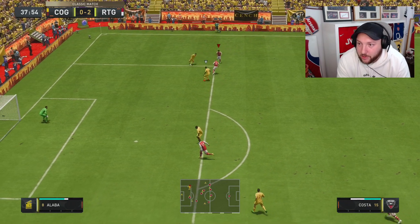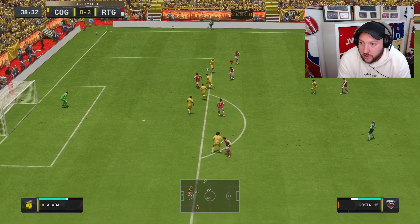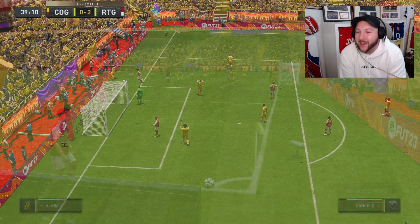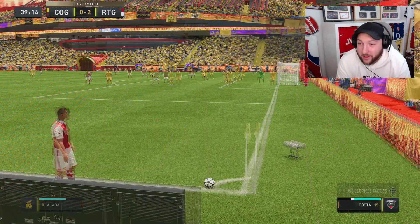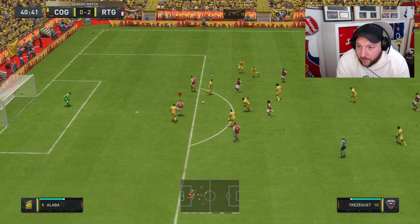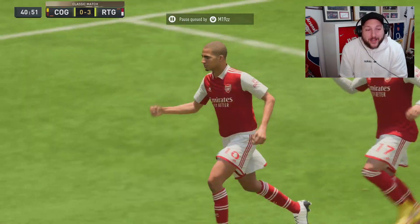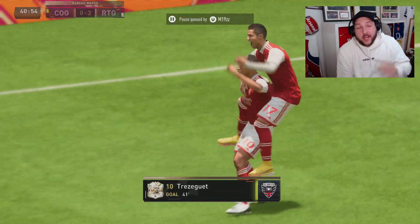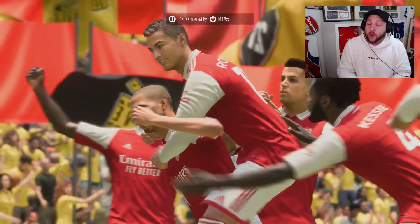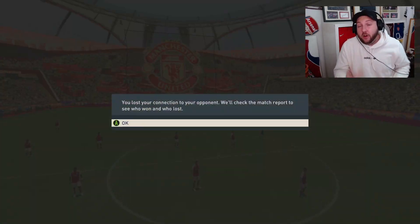Very unlucky, they get defended — we do get the loose ball again though. Costa finds Sanchez, back out. Gets his way through — oh so close to getting that pass. Costa finds Trezeguet again, takes a touch, shoots — and another assist for Costa! We have got ourselves a rage quit. This card is very, very good. Sitting in that pocket, playing as a CAM and a box-to-box — when we don't have the ball he drops back and as soon as he gets the ball he's exploding straight into space, finding the passes almost every single time.